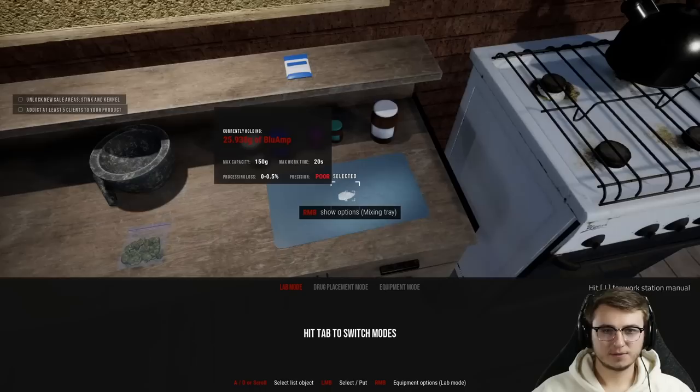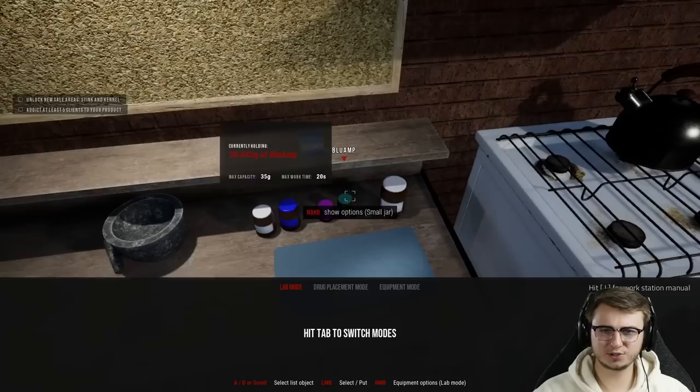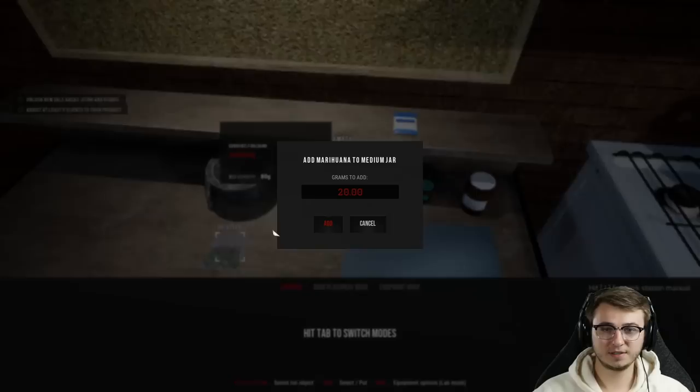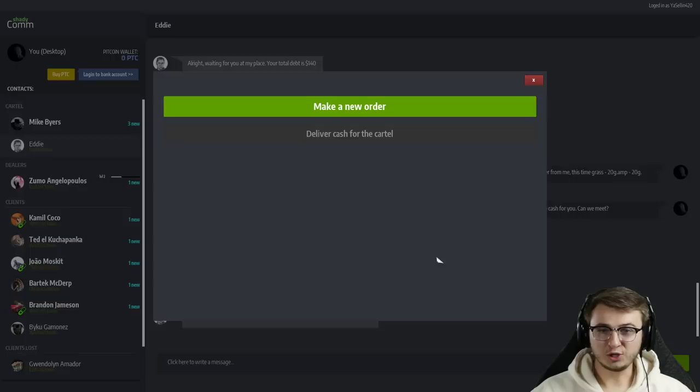Just about 26 more grams of Blue Amp. We'll add substance — okay, maybe we lose a little bit when we transfer, I have no idea. But there we have our Blue Amp put away. Let's grab our marijuana — we are completely sold out. We're going to put all of that in this jar with the green lid just so we can keep things straight.